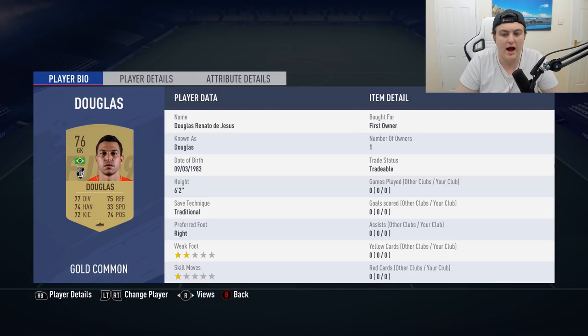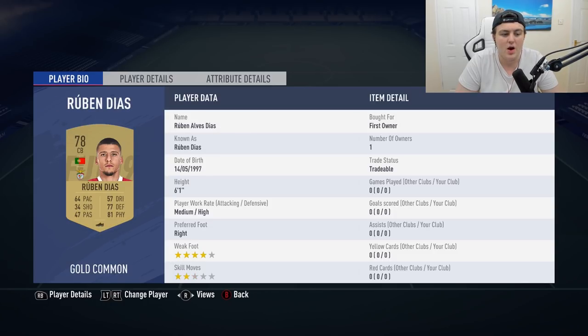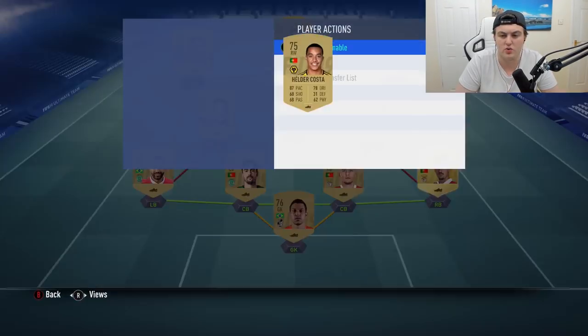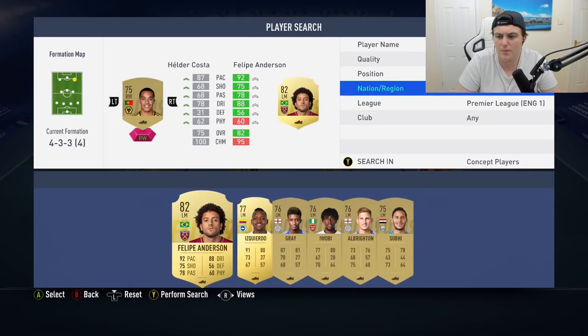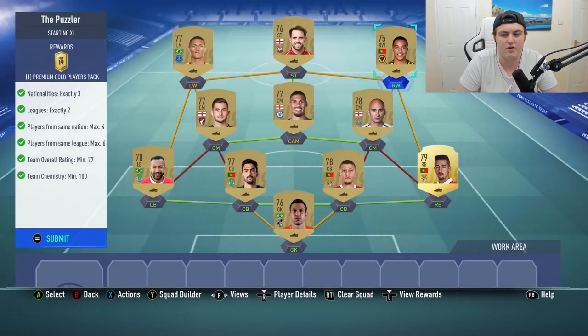For the Puzzler squad, in goal we have Douglas Renato de Jesus — about 450 coins. At right back, Andre Almeida, a 750-coin option. You can use any Portuguese right back from the Liga NOS — Ruben Diaz, Andre Pinto, or Jefferson. We also have John Joe, Shelby, Cook, and Loftus-Cheek in midfield. Any English central midfielder from the Premier League works. Right wing is Helda Costa, striker Danny Ings, and Richarlison at left wing — any Brazilian left winger from the Premier League works fine there too.